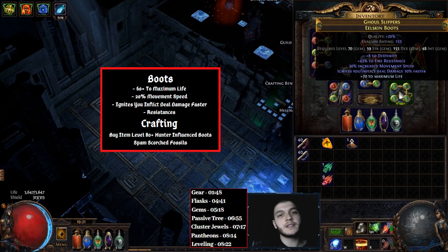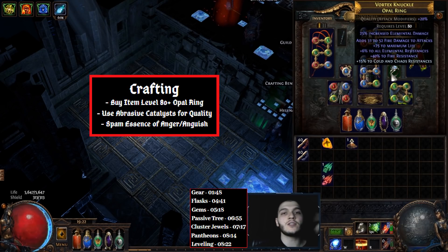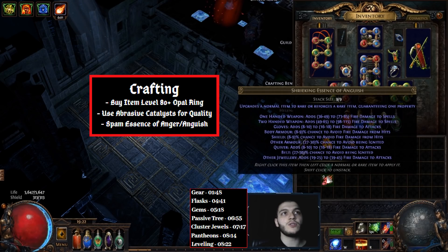For your Boots, once again Hunter-influenced Boots, because you can get that 'Ignites deal damage faster' mod — this is a more multiplier on your damage, so it's amazing. If the market is expensive, you can craft it with some Scorch Fossils on a Hunter influence base. And finally, for your other ring, I would recommend buying a high item level Opal Ring, use some Abrasive Catalysts for the quality, and then spam some essences. You can either go for Anger Essences or Fire Damage, or Anguish Essences which give you Fire Damage to attacks — both are good options.